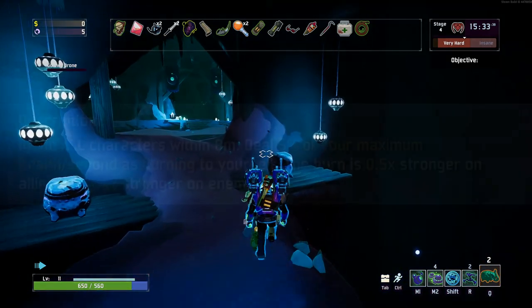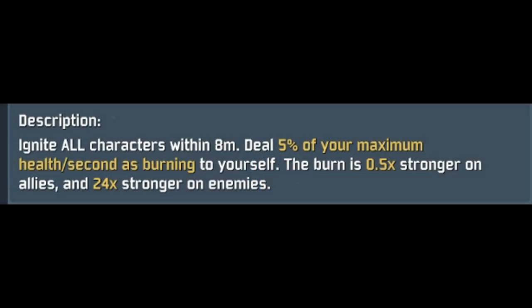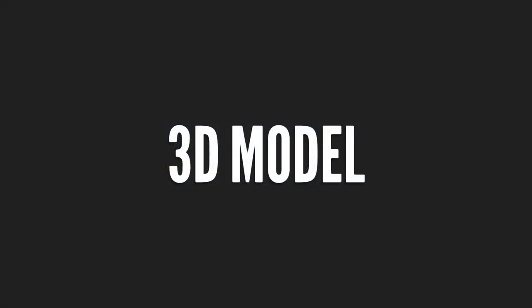I think the Hellfire Tincture is a weird item — sometimes it can kill you, so be careful with it. It ignites all characters within eight meters and steals five percent of your maximum health per second as burning damage to yourself. The burn damage is 0.5 times stronger on allies and 24 times stronger on enemies.